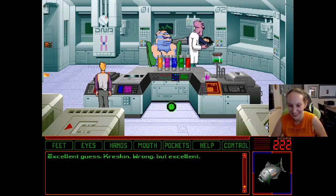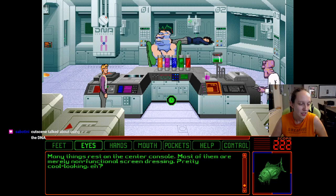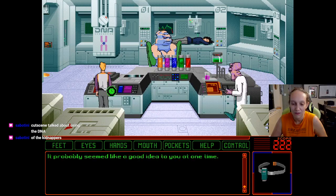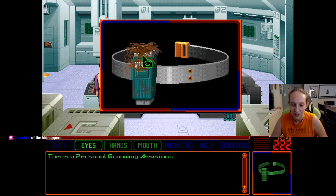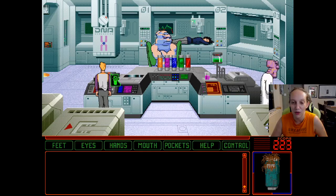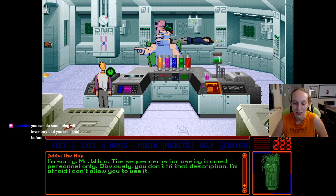Excellent guess, Kreskin. Wrong. Many things rest on the center console. Most of them are merely non-functional screen dressing. DNA of the kidnappers — thank you. I totally forgot. It's funny how I can't remember anything after 24 hours.